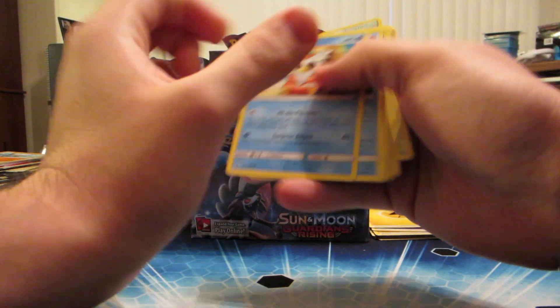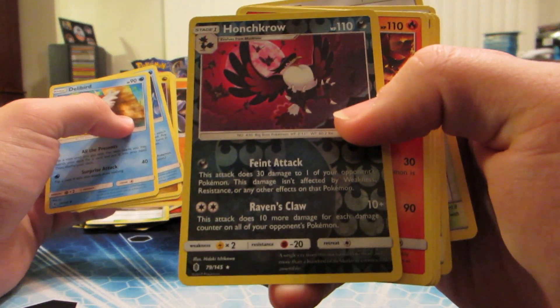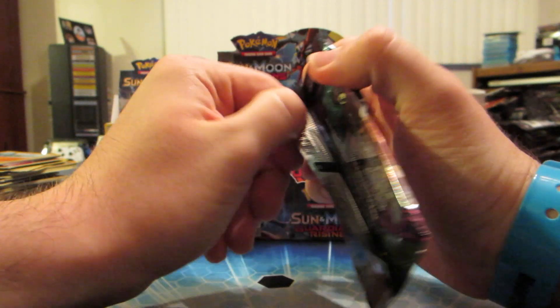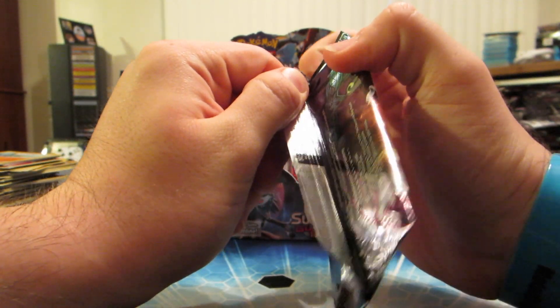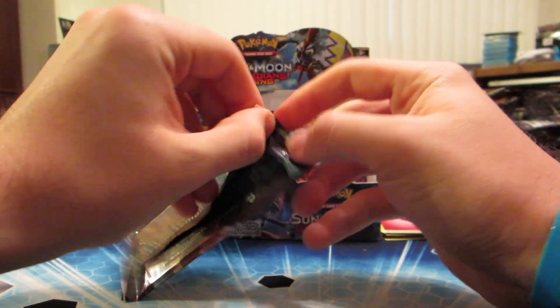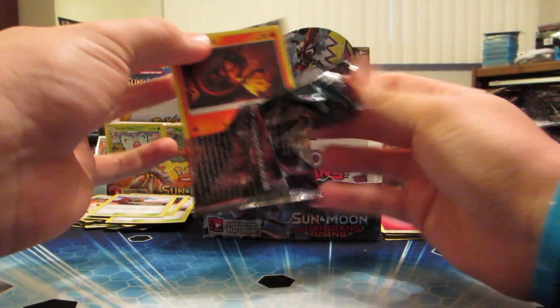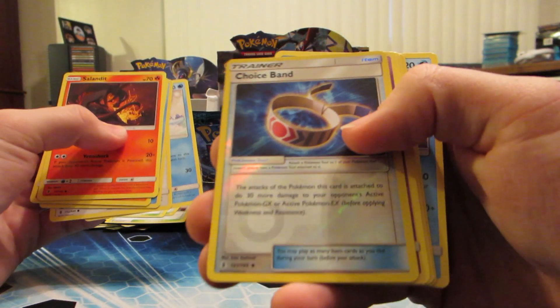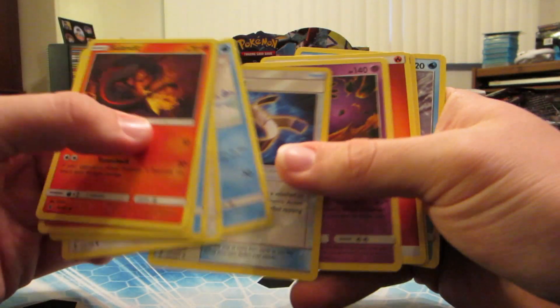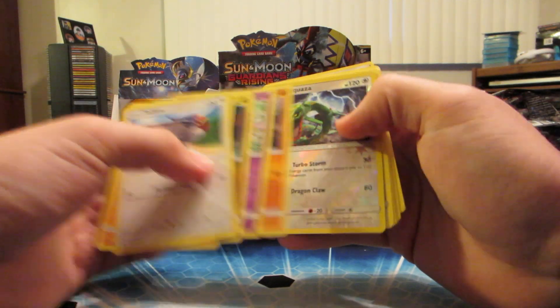Honchkrow rare reverse holo and Turtonator rare. These packs are so hard to open - there we go. Reverse holo Choice Band and Gothitelle rare.